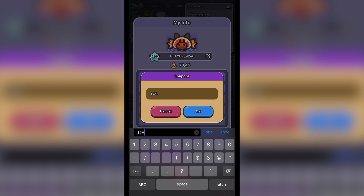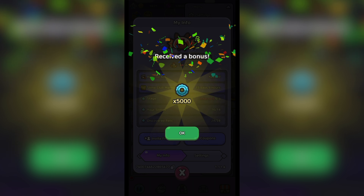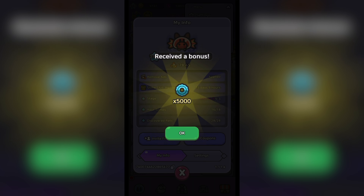First off, start by going to Settings, tap onto the Coupon button, and start typing the following coupon code: LOS0327. And there you go, you can enjoy the 5,000 free daily event parts.